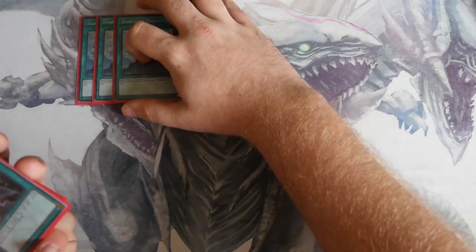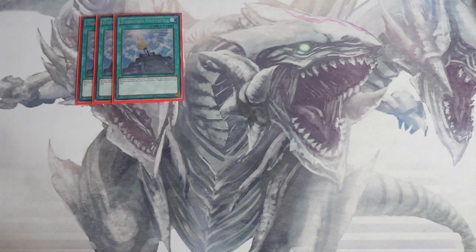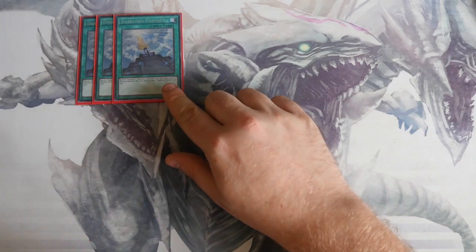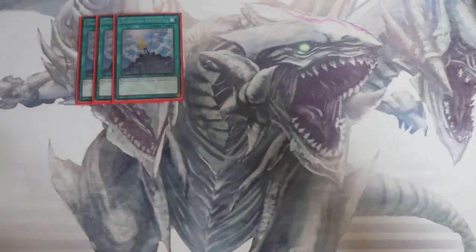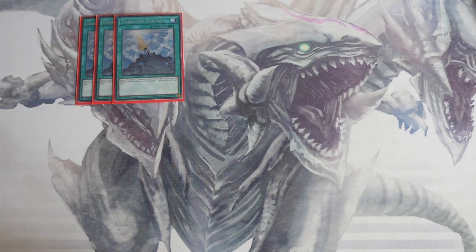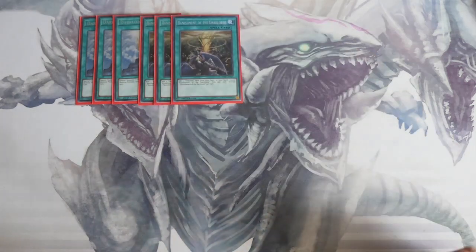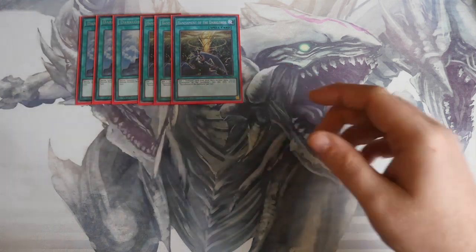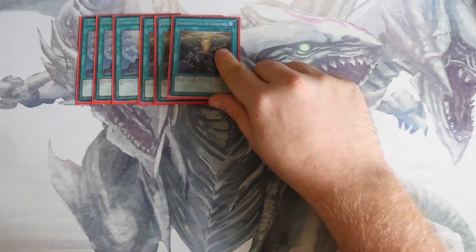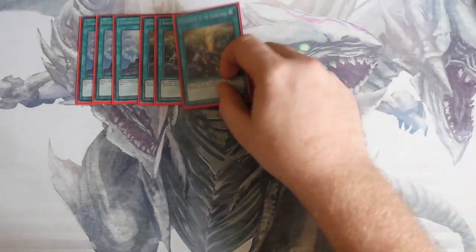Triple Dark Lord Contact — this is your Monster Reborn on the card; it special summons one Dark monster from your graveyard in defense position, once per turn. When you bounce it back, you're technically not activating it, so you can play this effectively twice. Triple Banishment of the Dark Lords — add one Dark Lord card from your deck to your hand except Banishment, once per turn. A common play is opening Ixchel, activating Banishment, adding a Dark Lord, pitching Ixchel, drawing two.